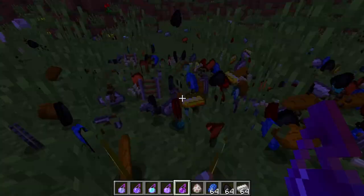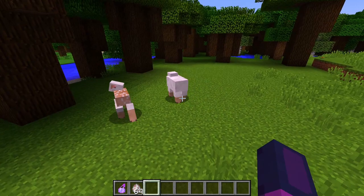The potion of sharing makes mobs drop random items. And the potion of carrying makes mobs hit by it follow other mobs.